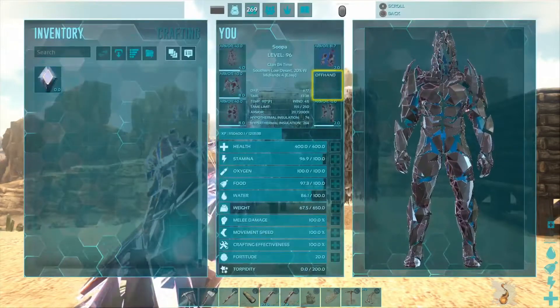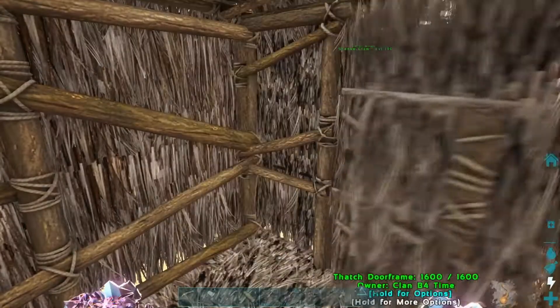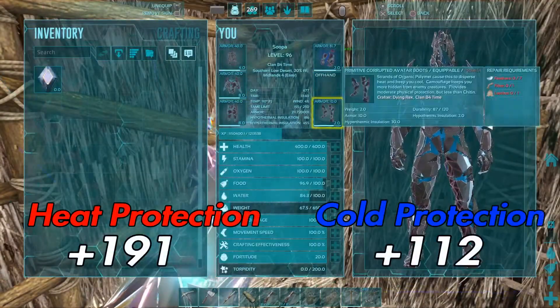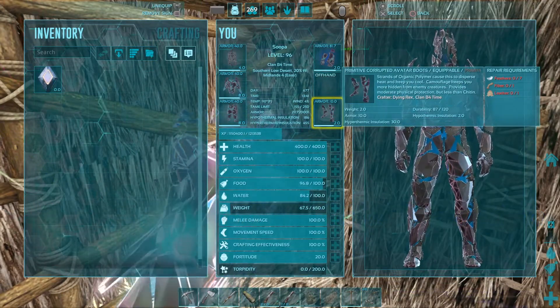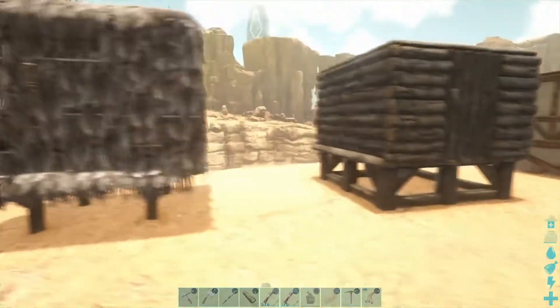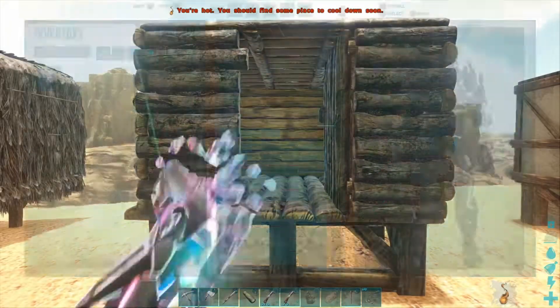Let's start with thatch, which is an early game building. We're at 74 and 64 outside. We go in, close the door, and wait for it to change. It goes to 186 and 255 — wow, that's actually way better on hyper than I thought it was going to be. Thatch is actually really good insulation.